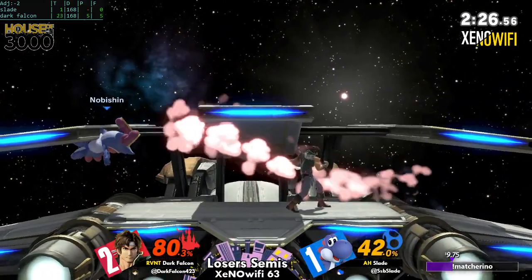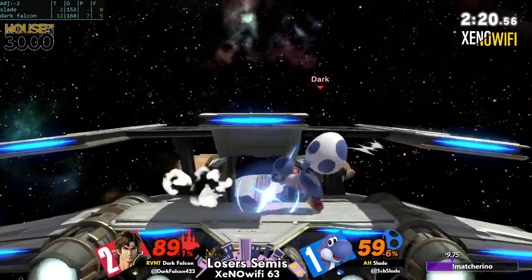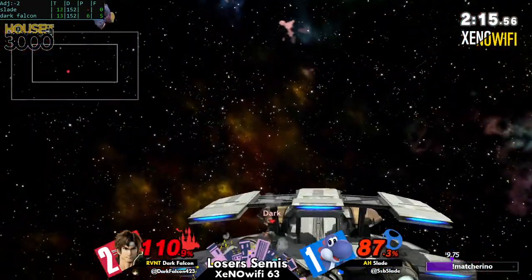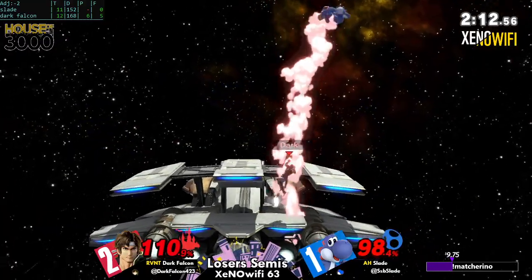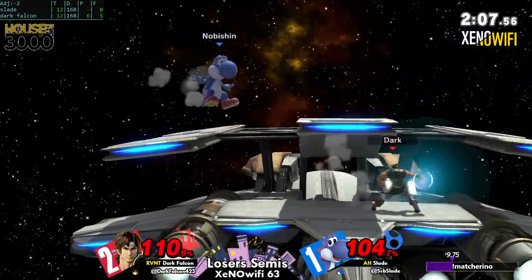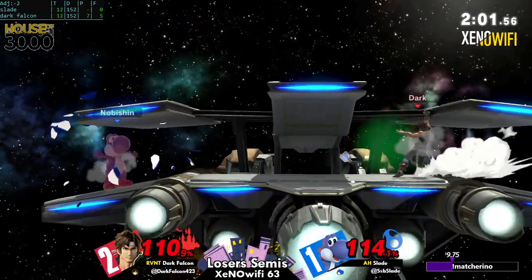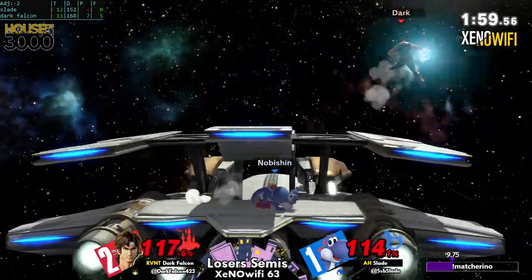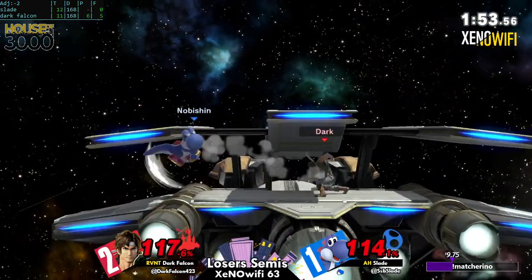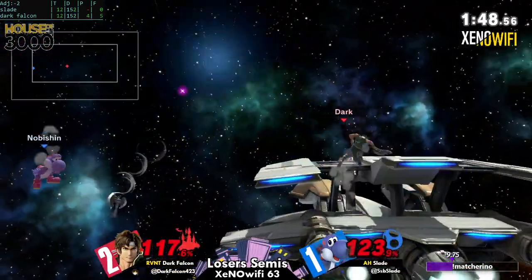That was huge, and it's the type of play that won him game two effectively — brought him back into game two, which allowed him to win it. The small ceiling has really been the added X factor that has only reared its ugly head until right now. Down to one stock — Dark Falcon has basically brought it back to even and put the ball in Slade's court. What are you gonna do about this game suddenly being very, very losable?